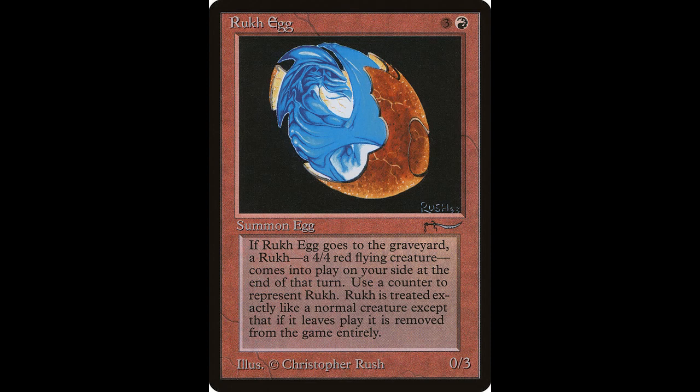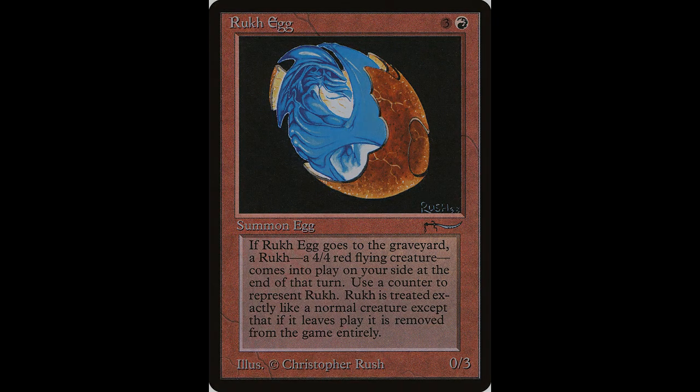Next up we have Rook Egg. It casts for three colorless and one red and is a 0/3. When Rook Egg dies, create a 4/4 red bird creature token with flying at the beginning of the next end step. This card is worth about $30 and it has been reprinted.